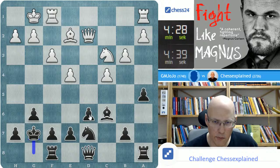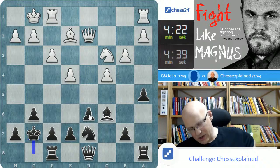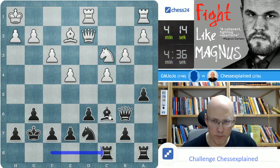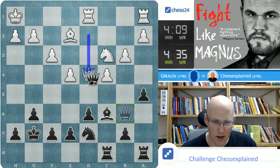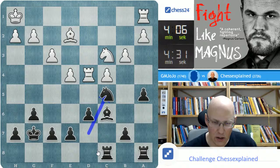The Maroczy bind here on the Black side is not something I have on the board often, but I have some experience with this opening from Black's point of view. I was telling a story, which oftentimes leads to opening plays that are not quite standard, because I'm talking and then I wonder: why did I go for that?